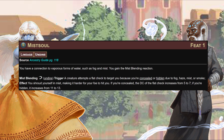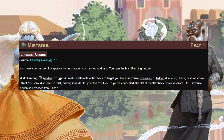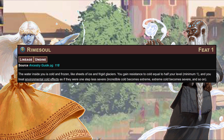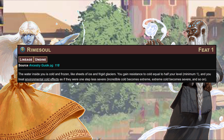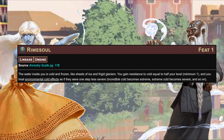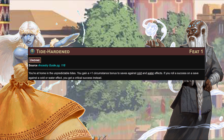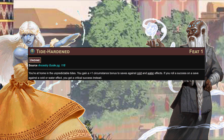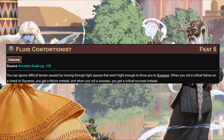That concealment DC goes from 5 to 7, or from 11 to 13 - which if you can orchestrate it is pretty good. Set the building on fire before you go in, or attack in the morning fog. The Rime Soul lineage - the only lineage without a reaction - gives you resistance to cold equal to half your level and treats environmental cold effects as one step less severe. Tide Hardened gives a +1 circumstance bonus to saves against cold and water effects, and if you roll a success on those saves you get a critical success instead. Not bad combined with Rime Soul if you're playing somewhere very cold or slaying a lot of white dragons.